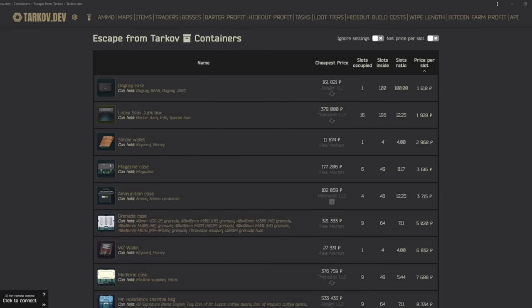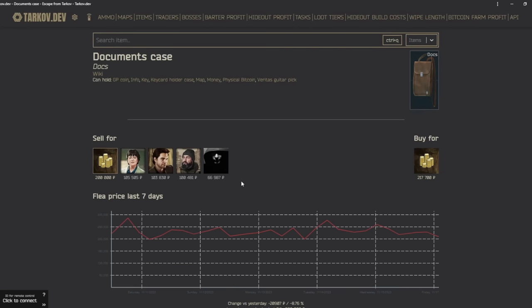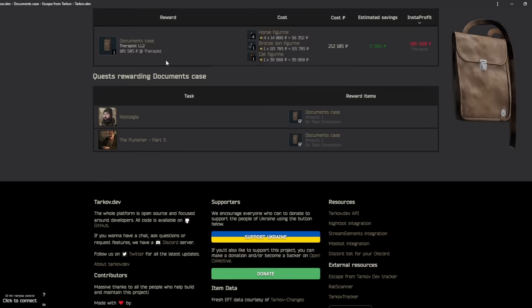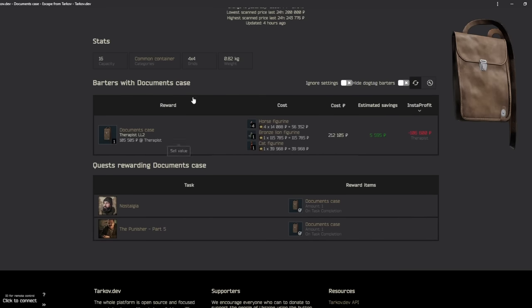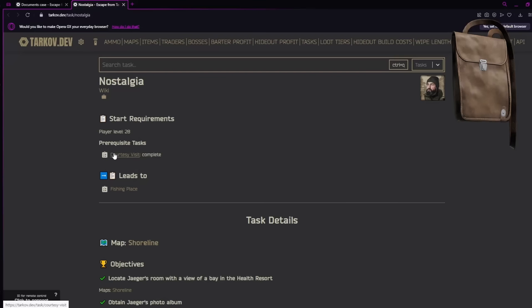In the keys and cards category, the first one we're looking at is the documents case. If we scroll down, you can see there is a barter from Therapist, but we're not here to talk about that — you want to get this thing for free. There are two quests that are actually kind of early in the game that allow you to get a docs case for free.